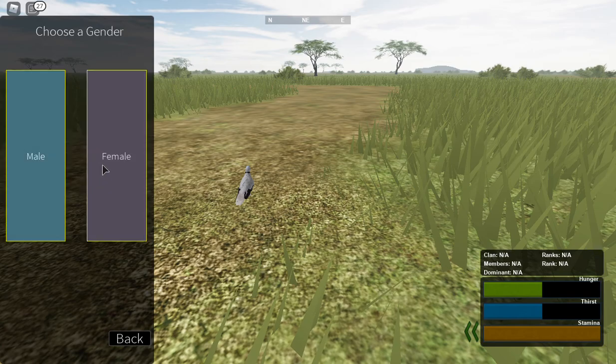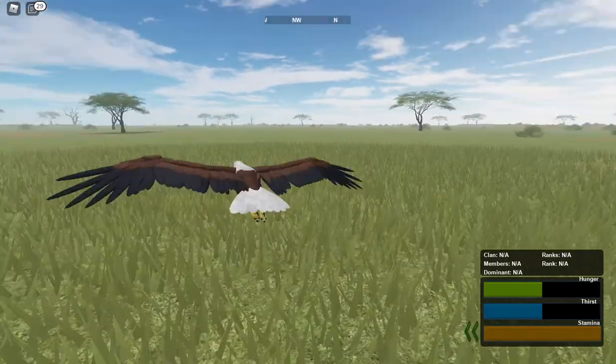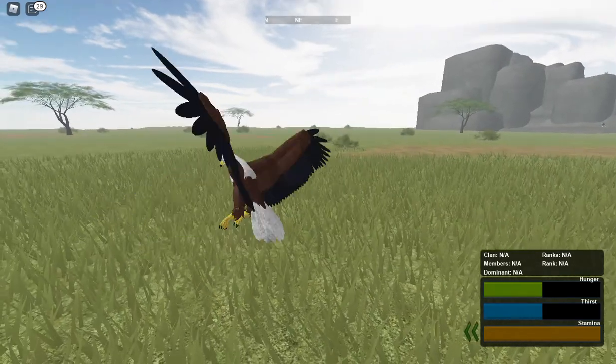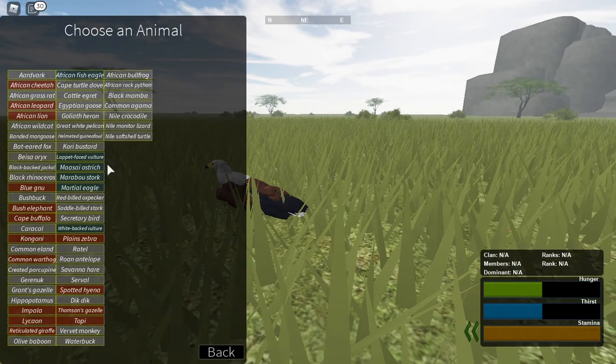Now I'm gonna do it with this eagle. Again, I'm gonna use the same method — hold space until I slow down, glide downward where I wanna land, and slap Q. It works every single time for almost every bird. Oops, I hit the ostrich.